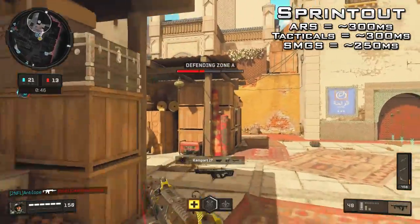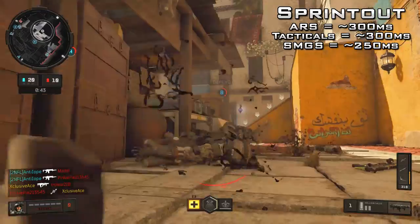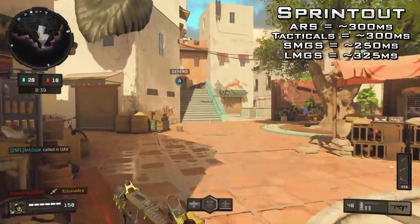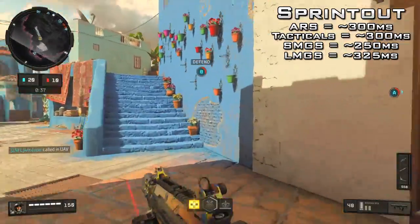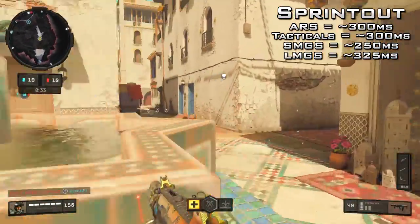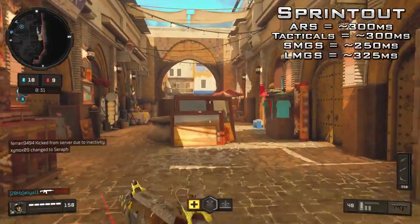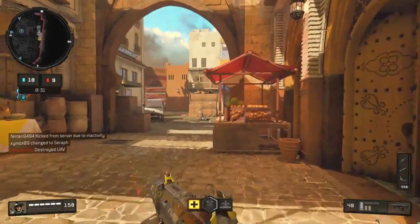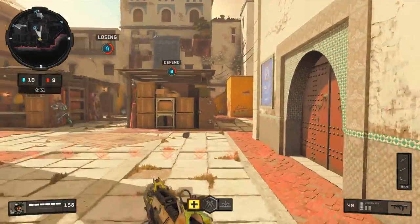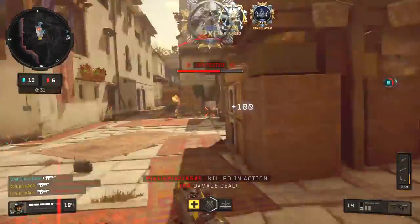With SMGs, the average sprint out time is 250 milliseconds, with a couple of exceptions. LMGs average roughly 325 milliseconds. Keep in mind the time to kill up close for most guns falls between 300 and 400 milliseconds, so if you get caught sprinting by someone already aiming down sight, assuming they have decent aim, they can essentially kill you before your gun can even fire.